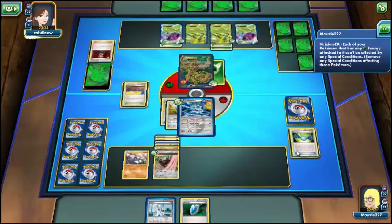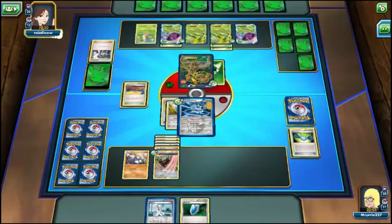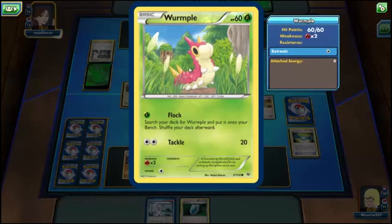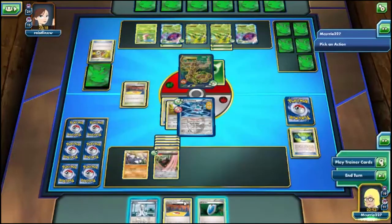Watch him get Energy Switch, Energy Switch, G-Booster right now. He has a Wurmple — or she has a Wurmple. 'Search your deck for another Wurmple?' How do I beat that? Flock is so broken — search your deck for a Wurmple and put it on the bench? That is disgusting. How do you beat that?